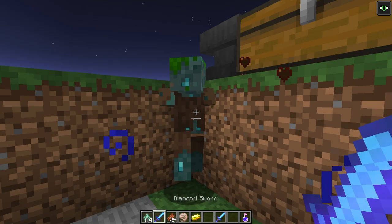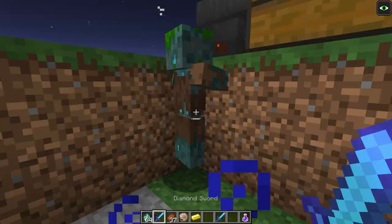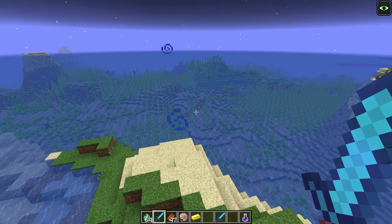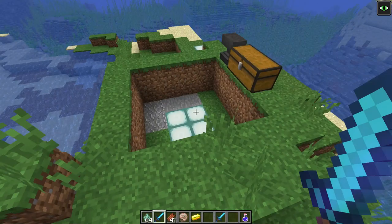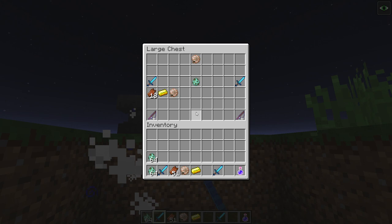My point is that the shell is going to be a whole lot harder to get than the heart of the sea — something I didn't necessarily think about until viewers pointed it out in the comments. The heart of the sea may be somewhat easy to find, but the shell doesn't seem easy to find at all; it's pretty rare. Also, in survival you're not spawning drowned in a chamber — you have to find them in the wild, which makes this a whole lot harder. You'd need to set up some kind of drowned farming area.